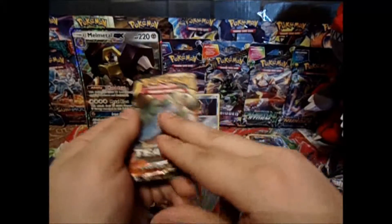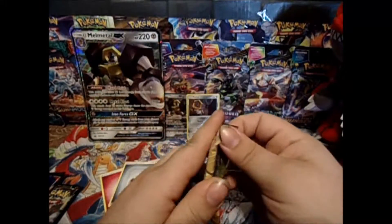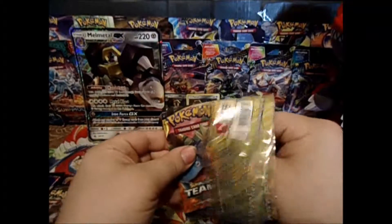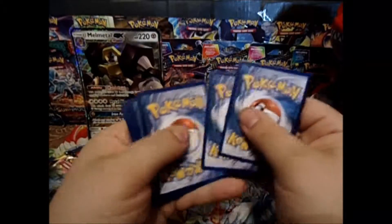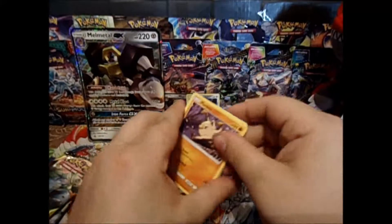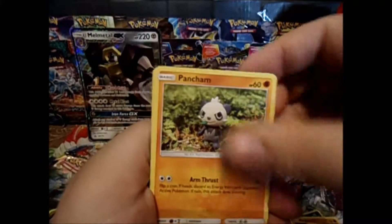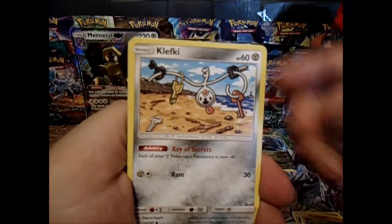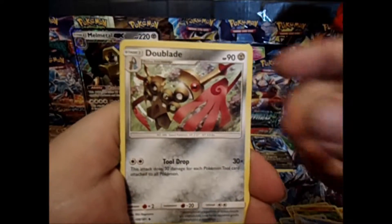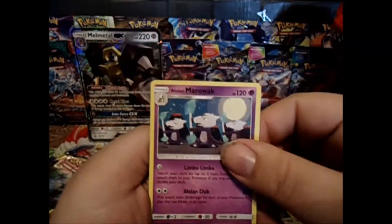Last pack. Maybe we can get some last pack magic, because our first pack had a good card in it, but it's Expanded. We have a Mankey, Vulpix, Pantjam, Squirtle, Clefkey, Metal Goggles, Golduck, Dual Blade, Reverse Clefkey — nice — and a Marowak. Not bad.